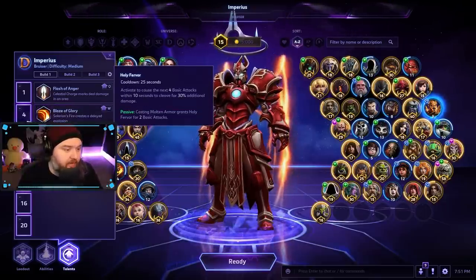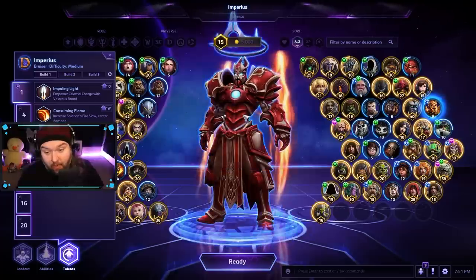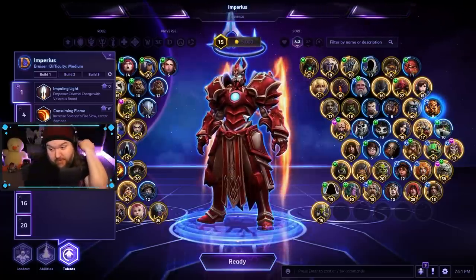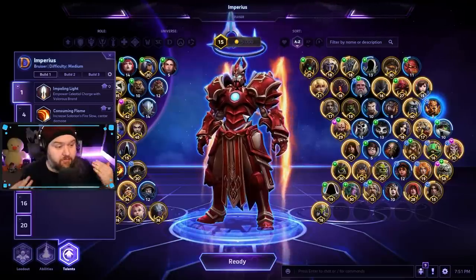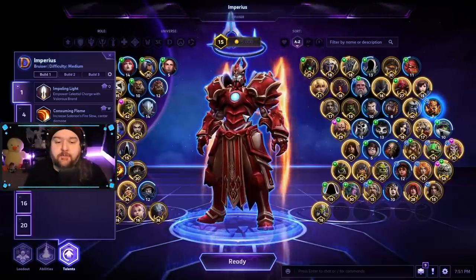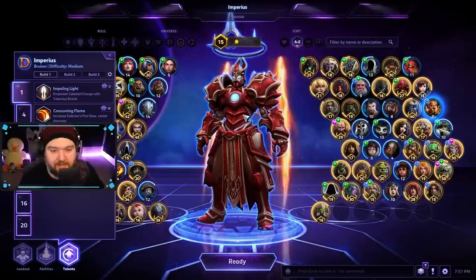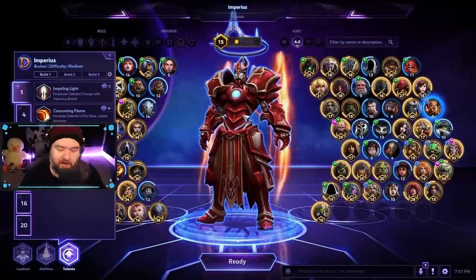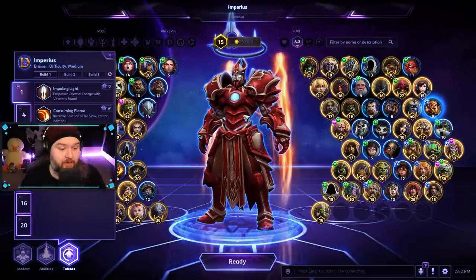Most people are building him either for his E ability or for his Q ability. However, I do a weird hybrid of auto attacks and E stuff that I actually find pretty enjoyable. I hope you guys look forward to the game today. A lot of practice went into getting my Imperius to look anywhere near as good as it does now, but there's still plenty of room to grow as well.